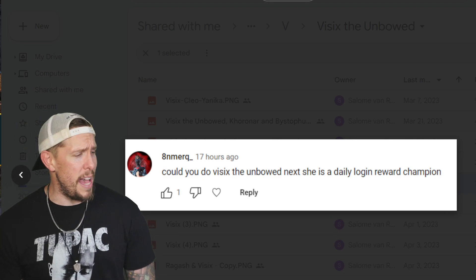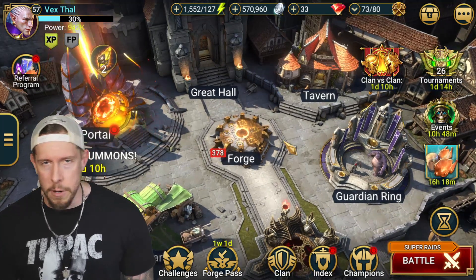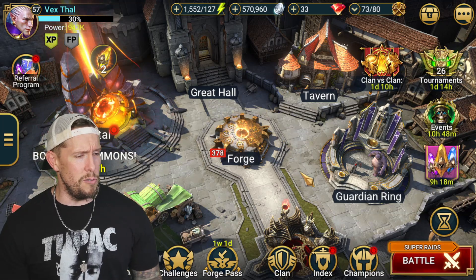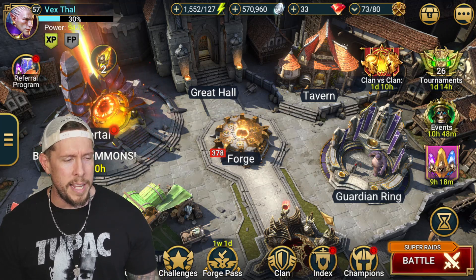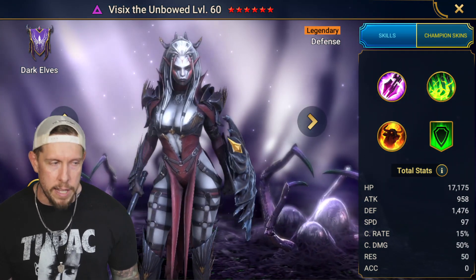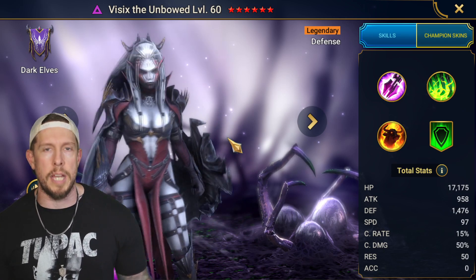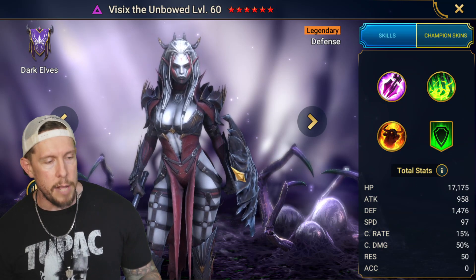We are on the mini account today, the Vexthal account. Let me know in the comments if you prefer guides on the mini account or the main account. On the mini account, we can't utilize the champion in all areas, but the gear is going to be way more realistic and equivalent to what it looks like after about 200 days of playing.